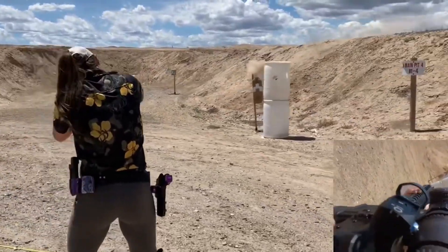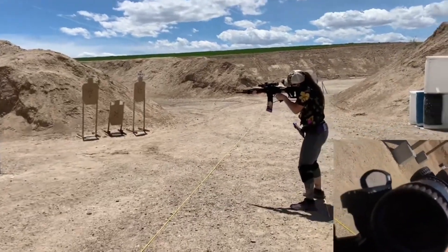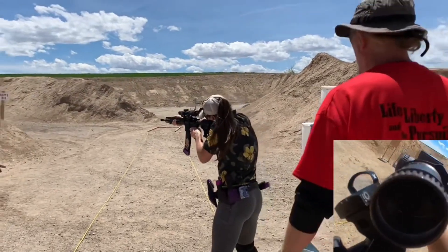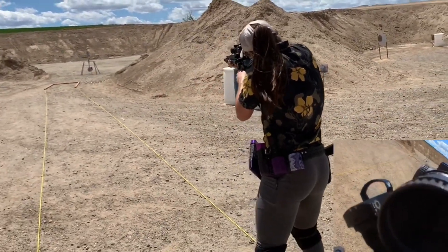When engaging targets you can kneel or go prone, as long as you stay within the confines of the shooter's box. Since I shoot open division, I have a rifle scope and a red dot at a 45-degree cant on my rifle. For some of the closer paper targets I just cant my rifle to the side — it's a bit easier and faster to pick up that red dot versus trying to engage a close target with my rifle scope.